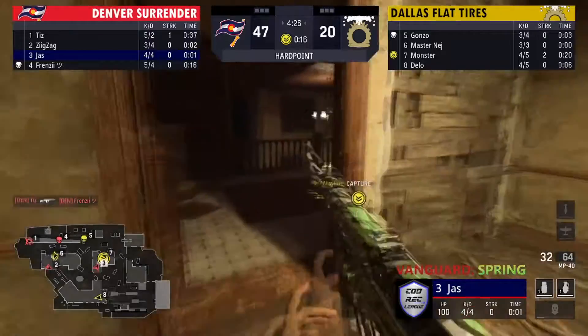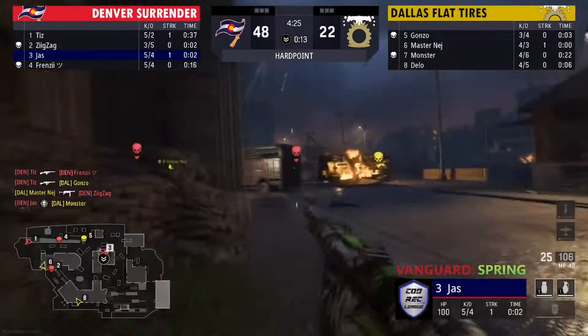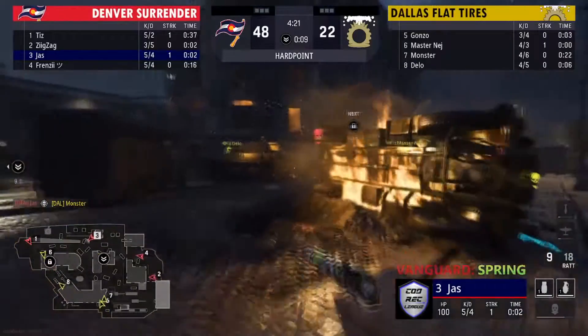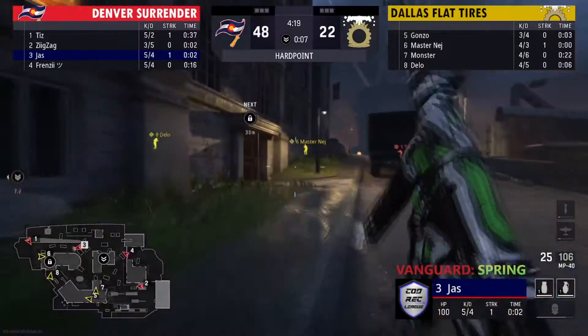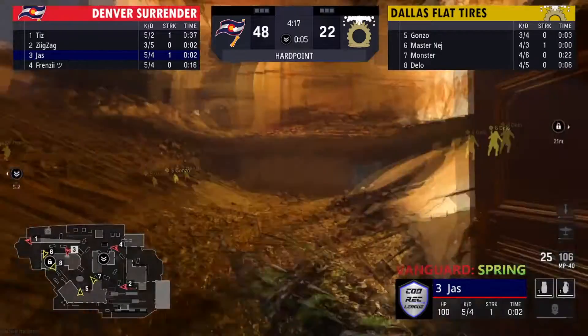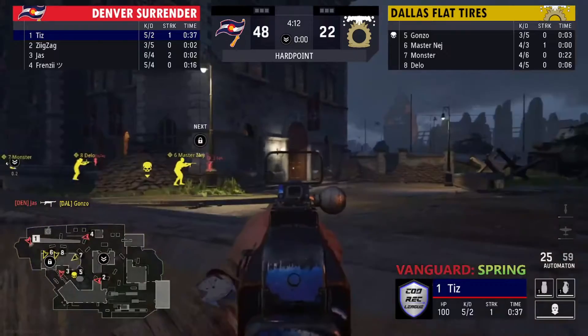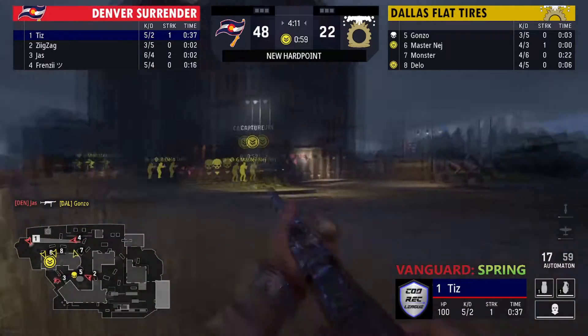Denver's going to be spawning towards new and number five is trying — oh there's a nice little team kill! That's two down for Dallas. Tizz just trying to make sure the kill feed looks good, going for the two-piece even though one was his teammate. They do lose that rotation though, one player in the back — that's going to be Tizz — they don't know he's there.